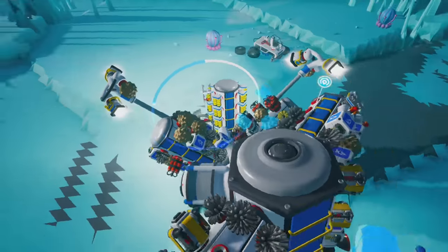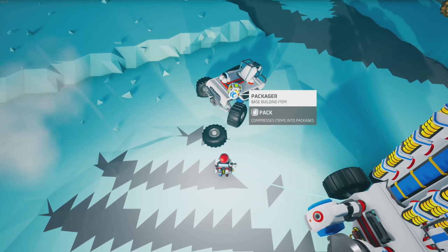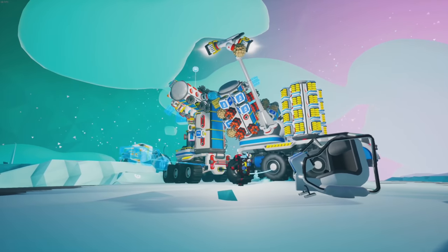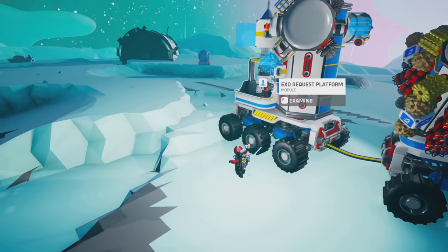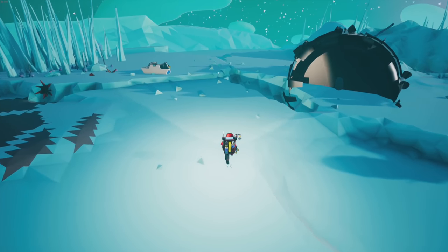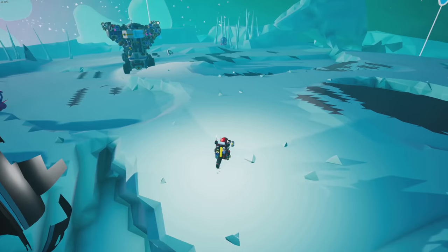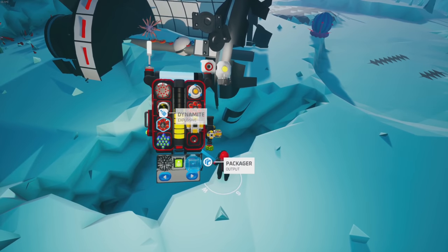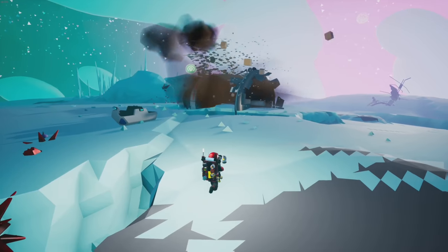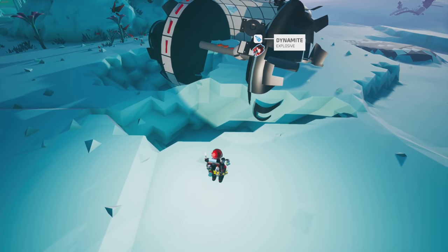On top of that you also have broken rovers - they're worth 150 as well. There are rovers laying everywhere: that's 150, that's 150 - we've already made 300 right there and it didn't take very long at all. You can also blow up the big base platforms with dynamite. You're only going to get small stuff out of it, but it's great that these can now be blown up and removed from the planet rather than leaving a big hole.